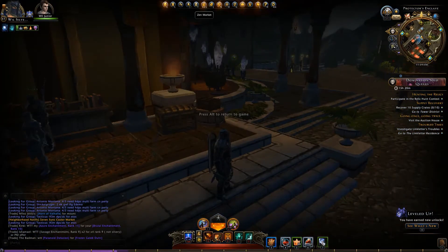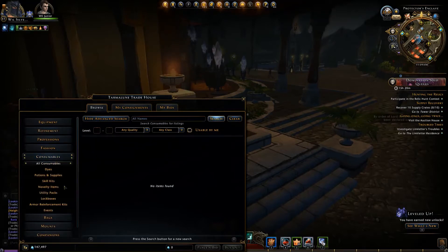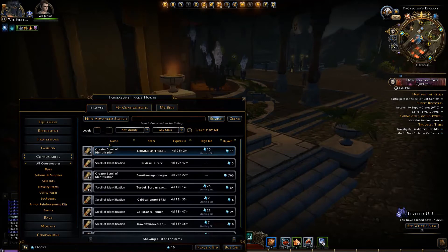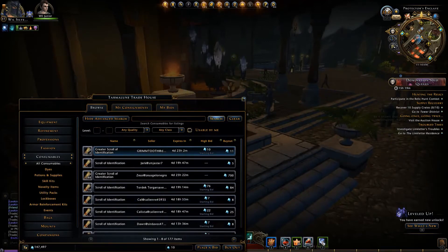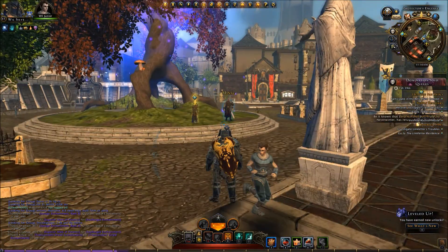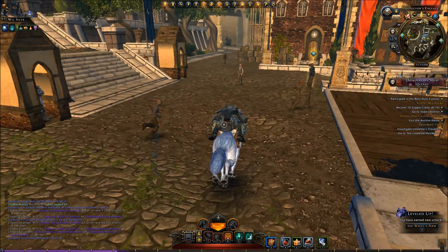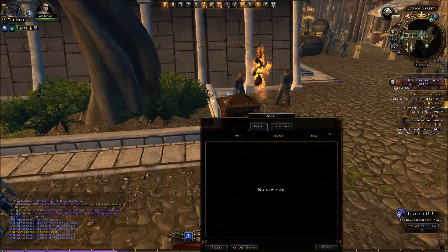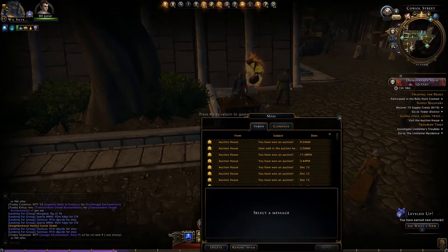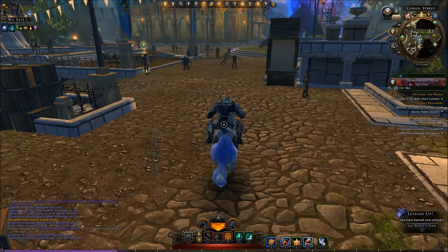If you happen to miss some scrolls or run short, you can also go to the auction house and buy some there — go into consumables and type in 'scroll of identification' and they come right up. Now if you buy one of these early on, before you get into VIP, you have to go to a mailbox to pick it up. You might spend some time trying to find the item thinking it's just not there — well, it is, it's in your account. Check your mail; yes, you have in-game mail. Also when you sell items and get astral diamonds, you pick up that money from the mailbox too.